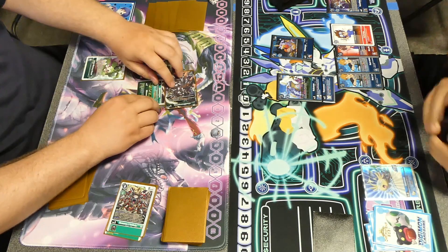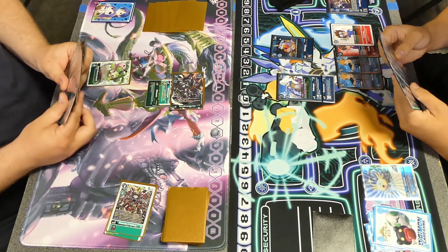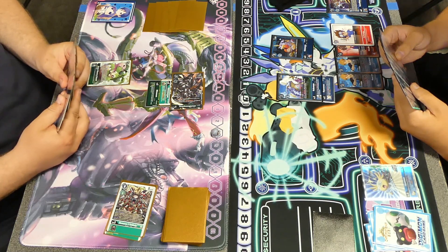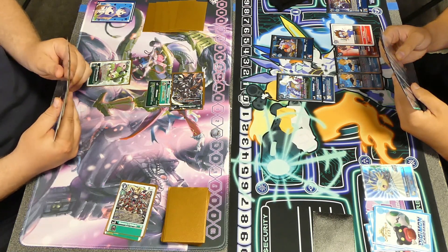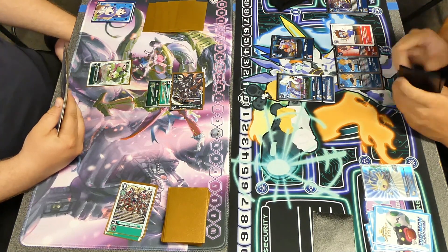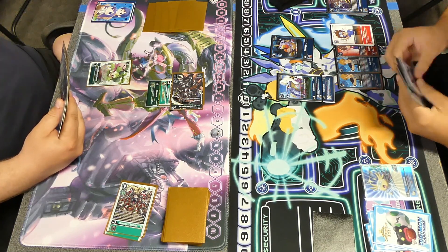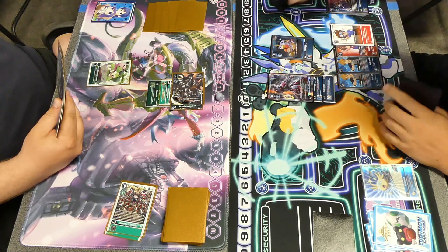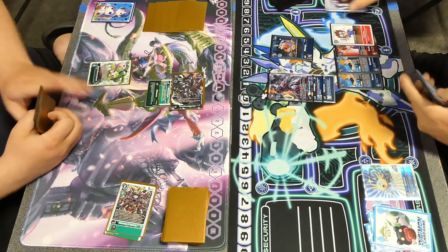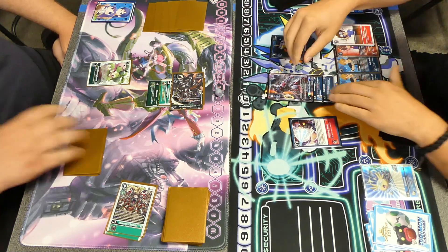Coming back into my turn, I am at 3, and I am considering if I want to try to go for the Bond of Friendship here. That could help me get over this Grand Quagamon, or if I have the Ember Spark, I could also go for the Joust right here. But thinking about what my options are, I don't want to commit to anything too hasty right now, because I'm only at 1 Security — one wrong move could take me out. My opponent doesn't have anything in Raising and they don't have a Tamer to be able to go on top of a Hybrid.